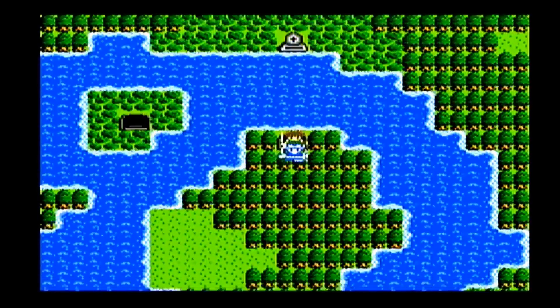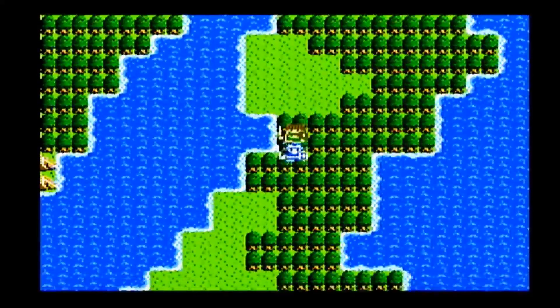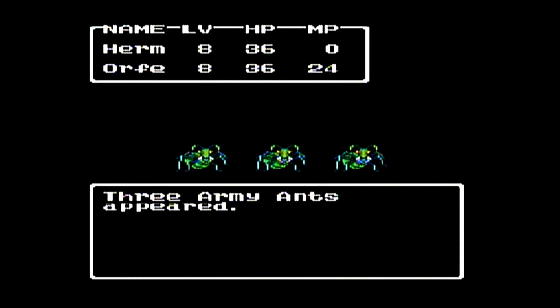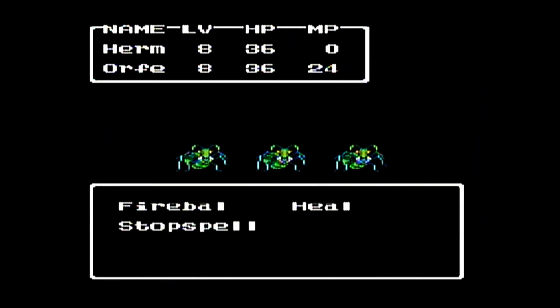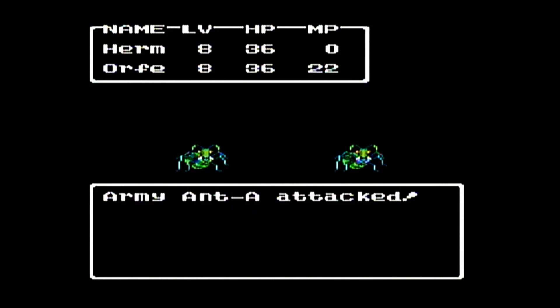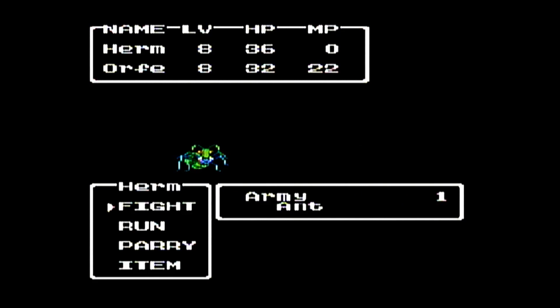Now, some of the remakes change that up and allow him to equip more weapons. But in the original NES version, the item that gives the strongest attack power to him is the Iron Spear, and that's going to be available here in this next town. It's debatable whether that's his best weapon for the endgame, though, because later on you get a sword called the Falcon Sword.